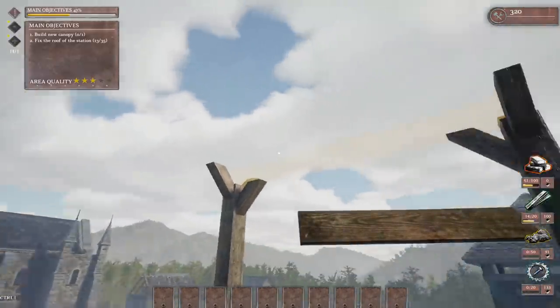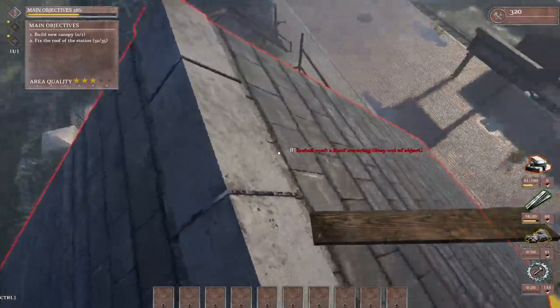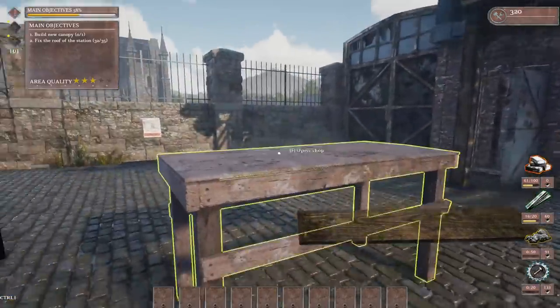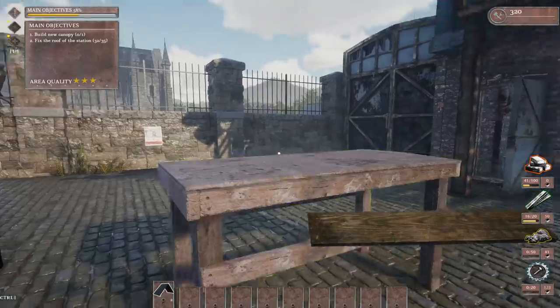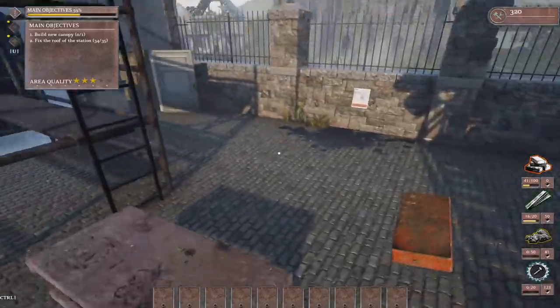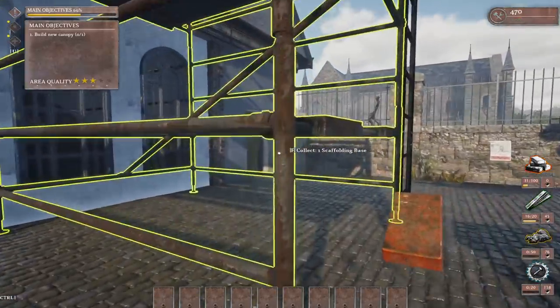I've still got to do the top part as well. What do I need? This middle beam. Now I'm done. Install roof covering — I'm thinking that's in the crafting menu, which should be in here — building materials. Roof covering is 125 hammers and wrenches, whatever the hell they are, but sure, we'll craft. I think we need two of those, so we got two now. Install and install — it's that easy, ladies and gentlemen. Now I need the roof closing, which was in that list as well. Can we jump shot it? Of course we can. There we go.